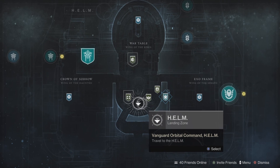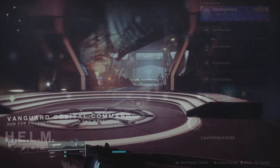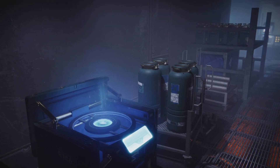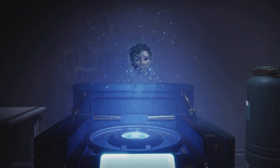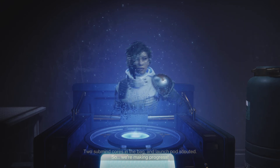Head into the Helm and go over to the location where it says 'More Than a Weapon.' Listen in through the Hollow Projector. Once you're there, you'll get a nice cutscene with Mara Sov — sit back and absorb some of the lore and story knowledge for the season.